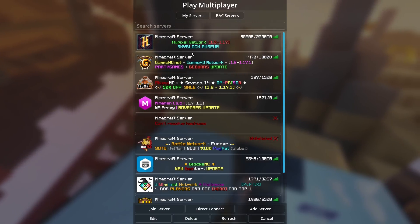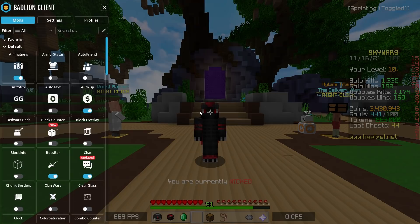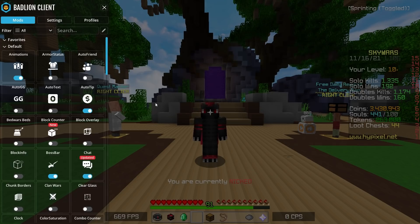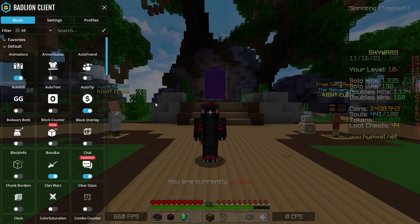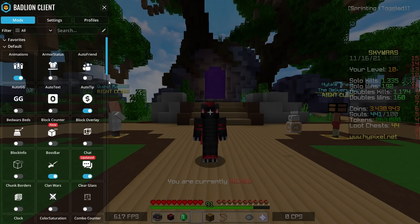We're going to start off by just hopping on Hypixel and looking at this brand new update. Throughout this entire video I'll be using the brand new version of the Badline client, so you can see me using it and make your own judgment. Looking at the mod menu, I feel like Badline has slowly been trying to become more like a Lunar-style client, and that's definitely caught on with the community. There have been numerous controversies surrounding Badline copying Lunar in the past, to the point where some Lunar owners have publicly made statements about it.